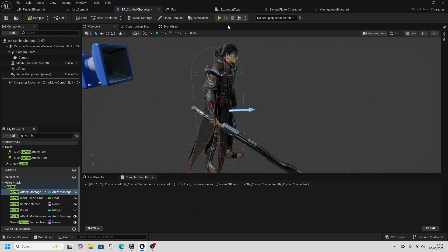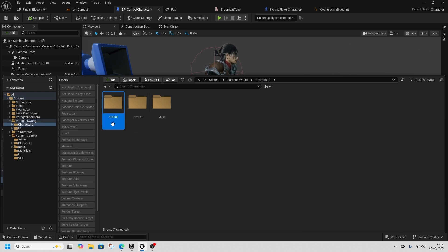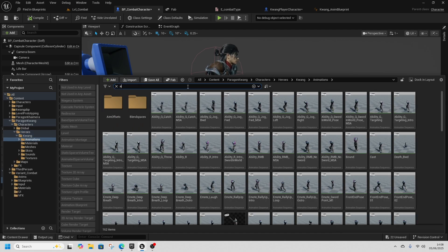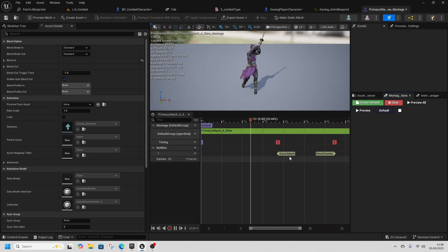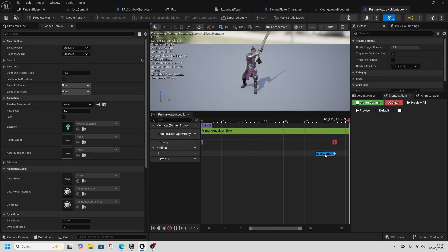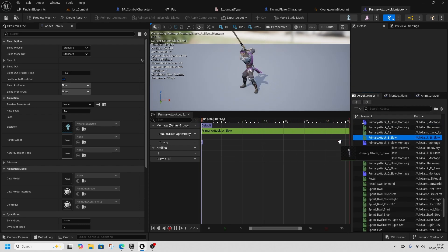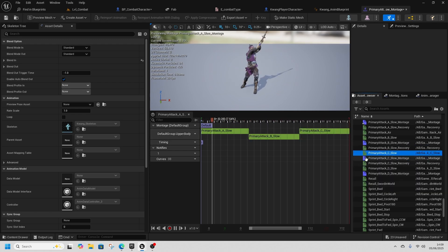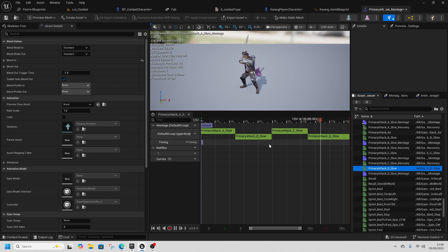For sword combos, go to the actual Paragon Kwang content: Characters > Heroes > Kwang > Animations, and type 'primary' in the search. Open Primary Attack A Slow Montage. Remove the Save Attack and Reset Combo notifies since we're doing it the template way. Drag in B Slow, C Slow, and D Slow — these are all the combos, and you can see it runs through all of them in a row.